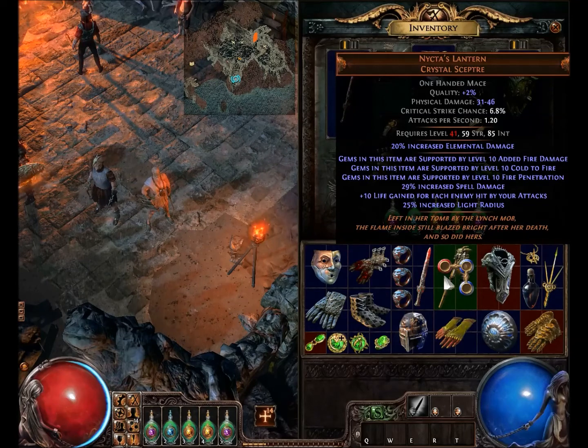Left in her tomb by the lynch mob — the flame inside still blazed bright after her death, and so did hers. So Nycta was obviously a character that was left in her tomb by a lynch mob, and it's talking about how the lantern didn't go out and she still lived in that tomb.